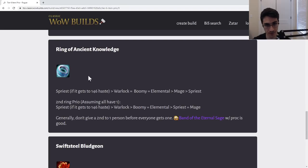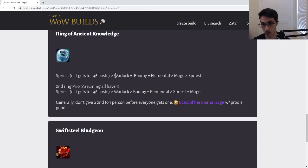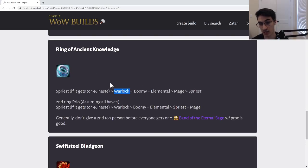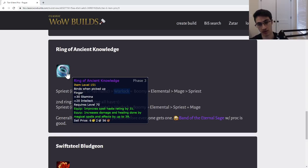On to the caster haste ring — this is the most contested ring. It's going to be very good for Warlocks, Boomkins, and Elementals. Warlocks are the best casters and can spam Seed of Corruption with haste, but the reason for equal signs on these items is because Warlocks just get a lot of loot. They're also getting Skull of Gul'dan prio and a neck pretty much uncontested. So it's a little tough to outright prio the ring straight to a Warlock when other classes are likely to get less.